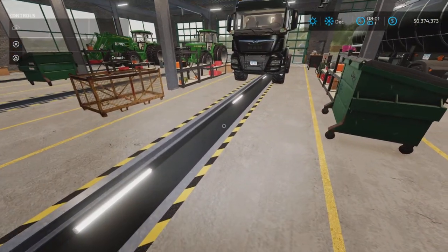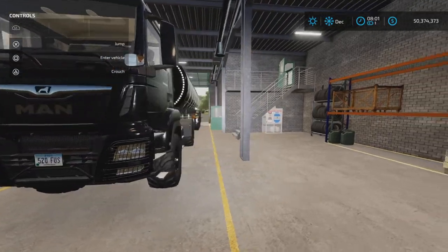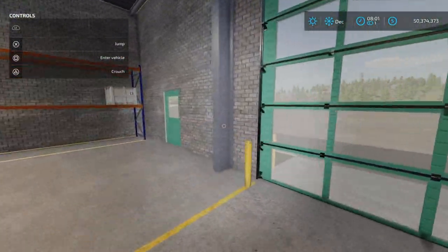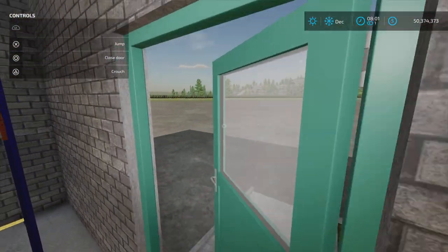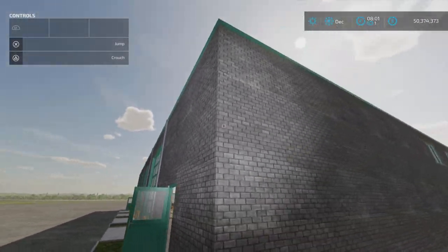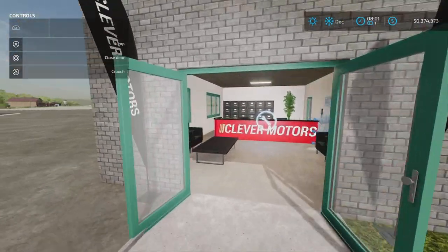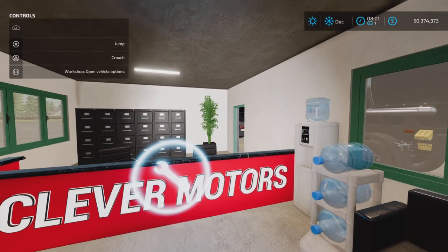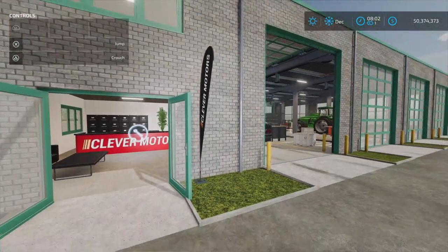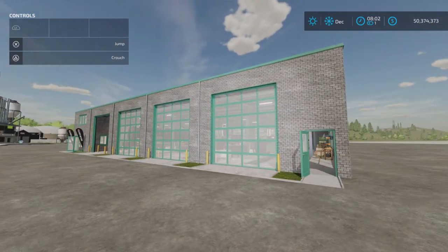We can get down and check out the undercarriage like you can't anywhere else — or nearly anywhere else — although it is a little sticky in there. No lifts or anything, but you don't need lifts when you have a pit underneath the vehicle. Out here, I don't see any exterior lighting per se, but we did hit all the light switches.